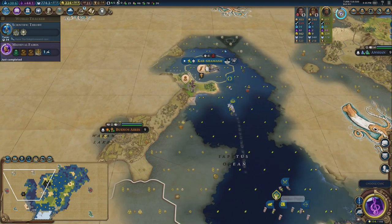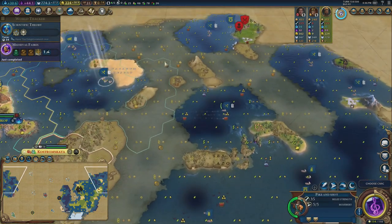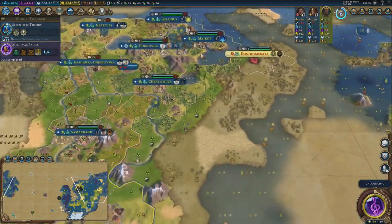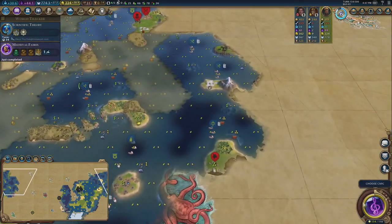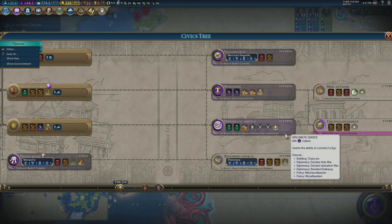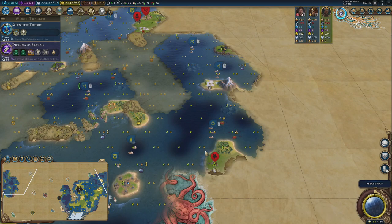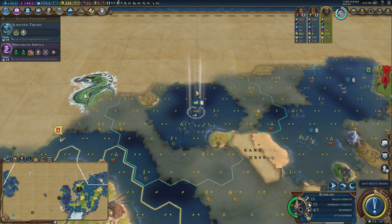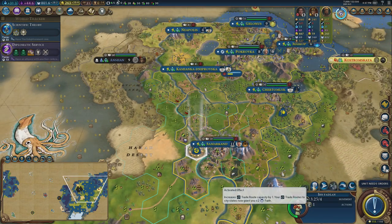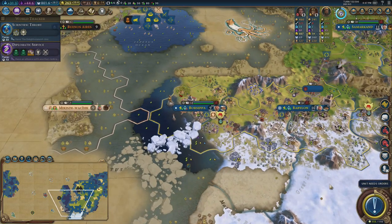Spreading my units far and wide now. I can't see anybody on another continent — very strange. I like these continent maps with big pieces of land and tiny islands to settle. Enlightenment is where I need to be shooting towards — earn a great artist, have an alliance. Saivia hate me, so that's unlikely. Another great merchant — increases my trader capacity by one, trade routes to city states give faith.